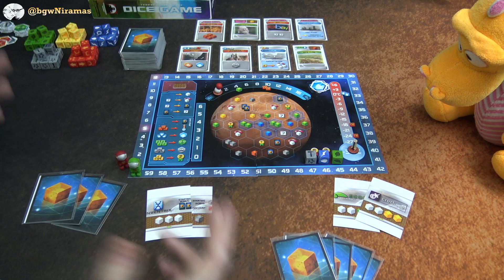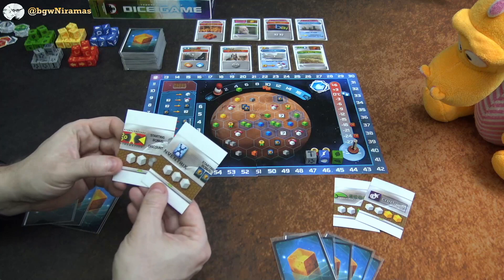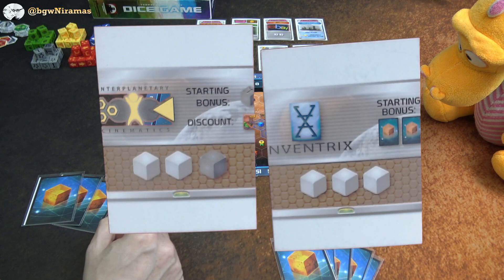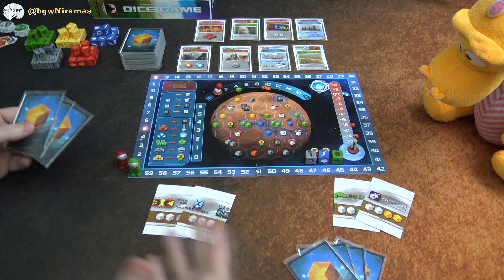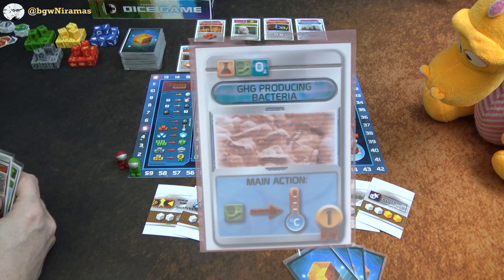To start off, I have two corporations chosen randomly and I get to pick one for the game. These corporations are thematically the same as in Terraforming Mars, but since the mechanics are different, they have different starting bonuses and discounts. Before deciding, I need to look at my starting hand. As the first player, I'll have three cards; Draco will have five since he is second player. If we were three players, everyone in between would have four.